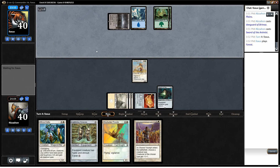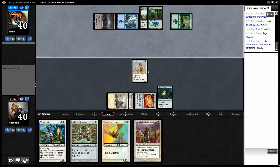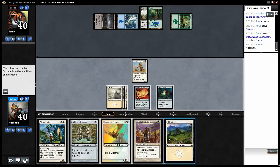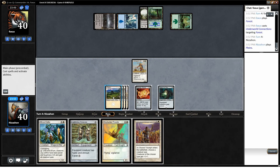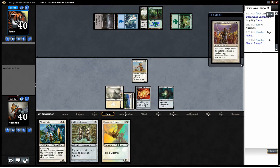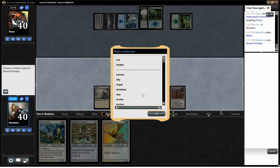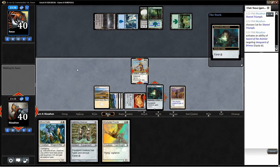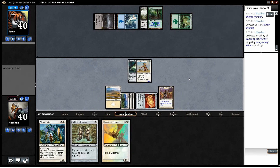He hasn't done any Mimeoplasmy things yet, interestingly enough. He's going to draw some cards, which is pretty good. This turn we'll probably play Shared Triumph and equip the sword. Don't want to play into any board sweepers that he may have — makes sense in a Mimeoplasm deck that he would. This only costs two to equip, right? Just to refresh my memory — yes. I'm going to play Shared Triumph, naming cats.